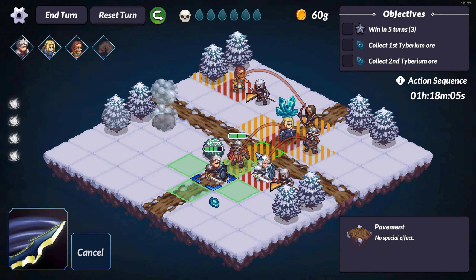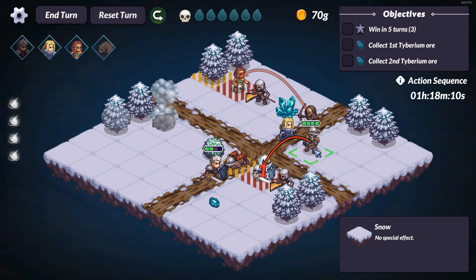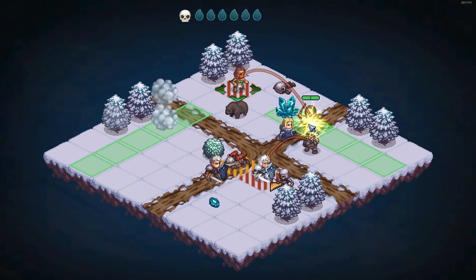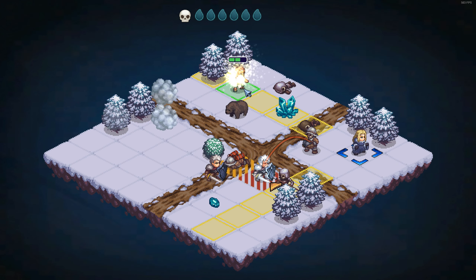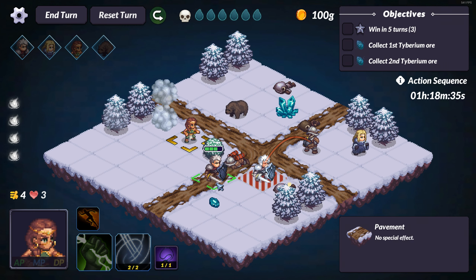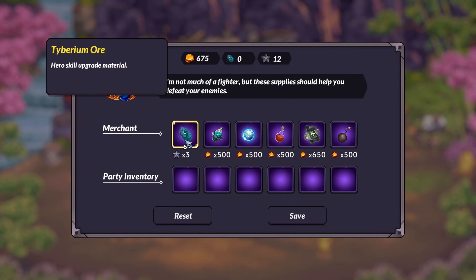The next part of progression is progress within a run. We will get to different areas with slightly different enemies, and the game will become harder. Interestingly, we are not obliged to complete all missions — we may just take the main road to get to the main boss, but additional paths give us the ability to unlock achievements, and also gather money, reputation, and tiberium ore to make our life easier.